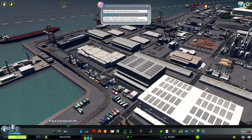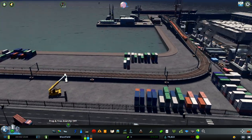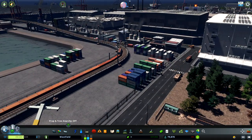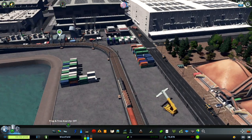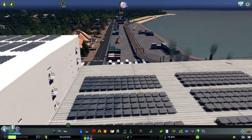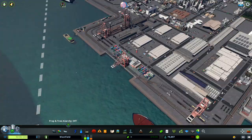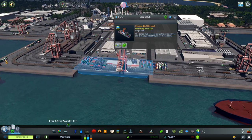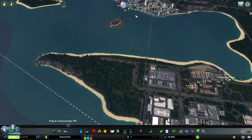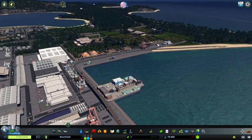Here I wanted to create something like a port area where we have some storage, where we have stacks of ship containers. For me, it's looking really nice — hopefully you'll like it too. We have the first cargo hub here connected with our city and with train stations. We have the first one here and the second one here, and we have the cargo train. It's all connected.